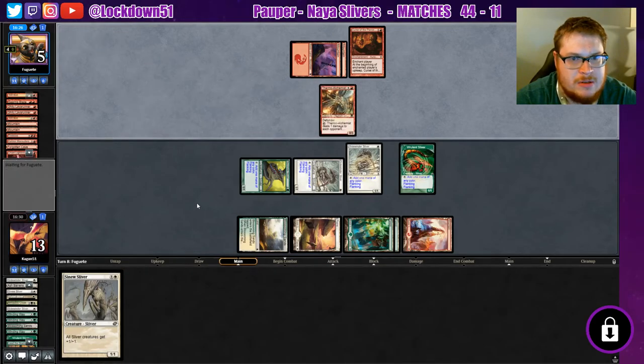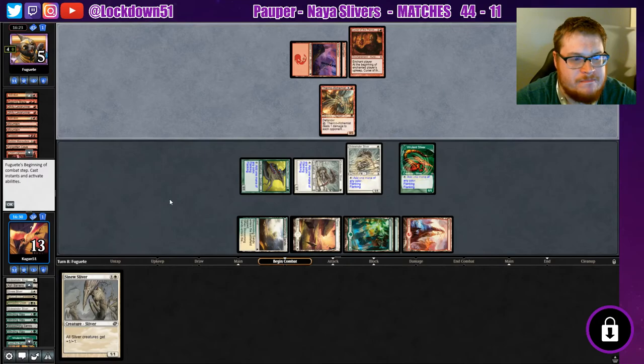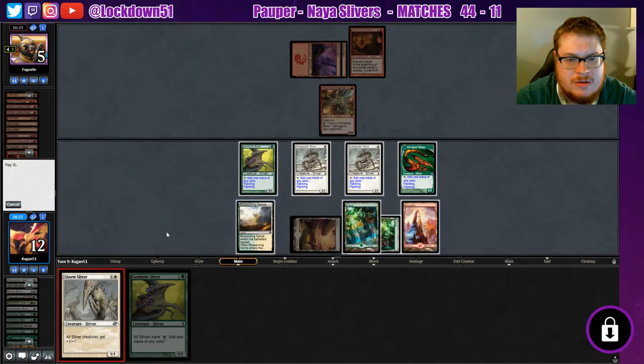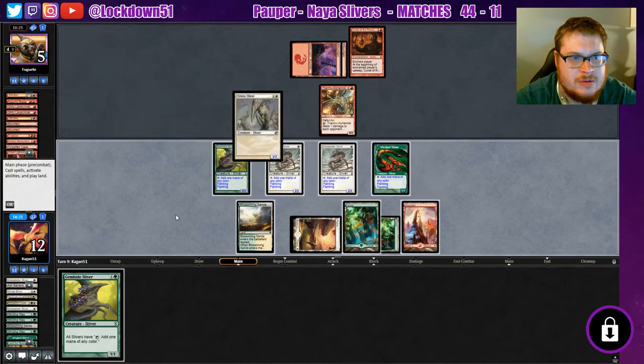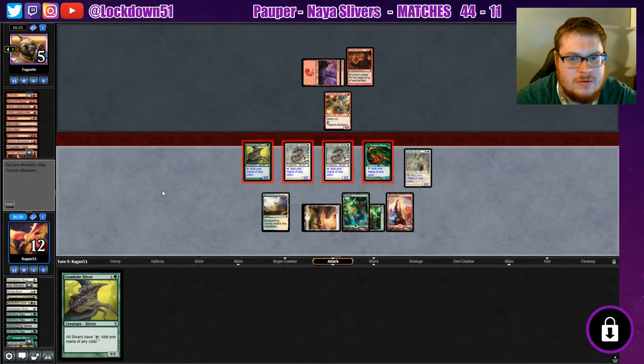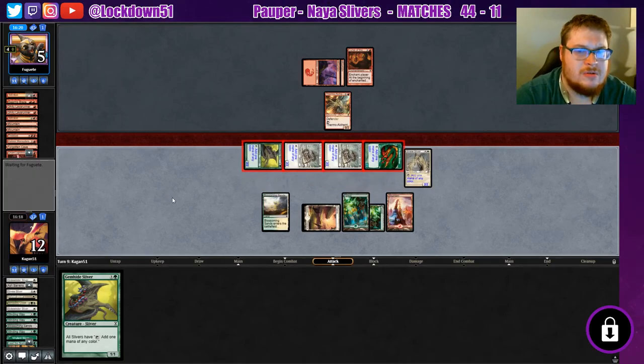Thermal Alchemist — good, they're tapping out for that, awesome. Alright. Curse of the Pierced Heart, Gemhide — Sinew goes down, we all go swinging. Good game.